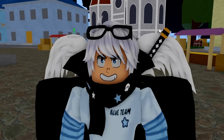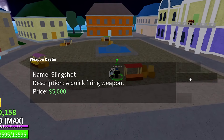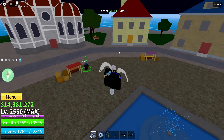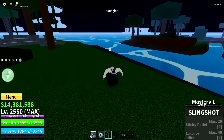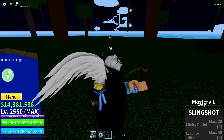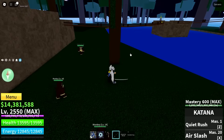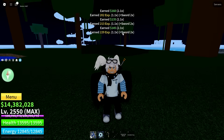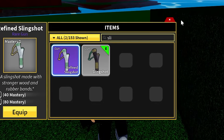Your second must-have item is at the weapon dealer in Middletown — buy the slingshot for 5,000 belly. If you're short on money, there's a golden chest nearby that'll give you around a thousand. The slingshot is great for gathering NPCs that you can then fight; with a sword, you'd gather them all up and hit multiple NPCs with your quiet rush. The slingshot is underrated — everybody has to have it. You can eventually upgrade to the refined slingshot, though it's not necessary.